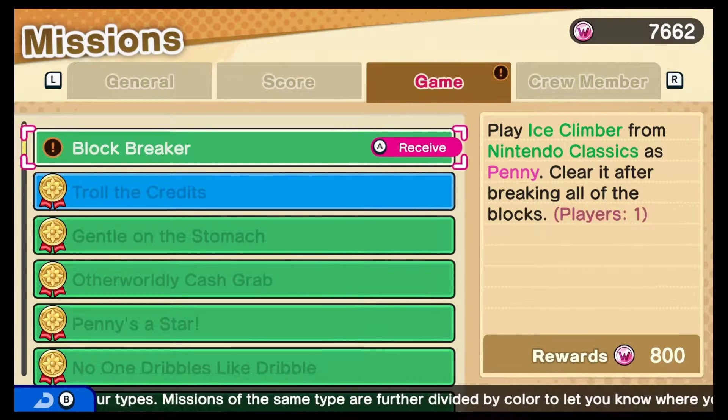What's up people, we're doing a mission — Block Breaker. Play Ice Climber from the classics, clearing all of the blocks. We're gonna be doing that on the first level.